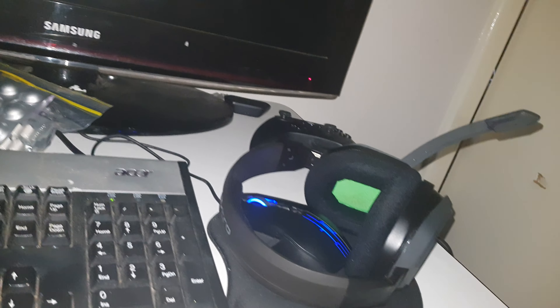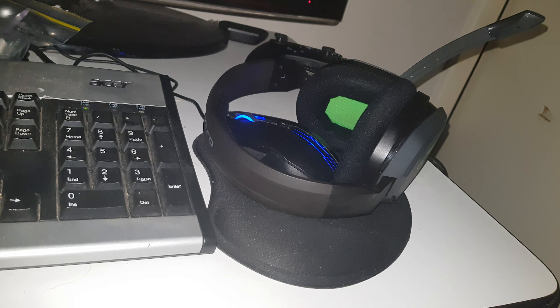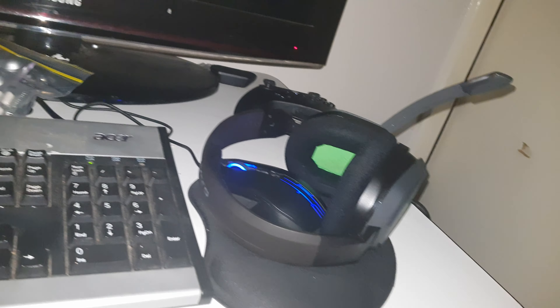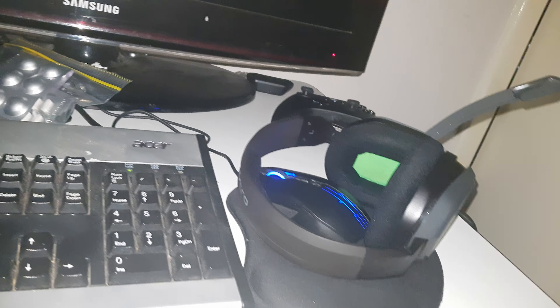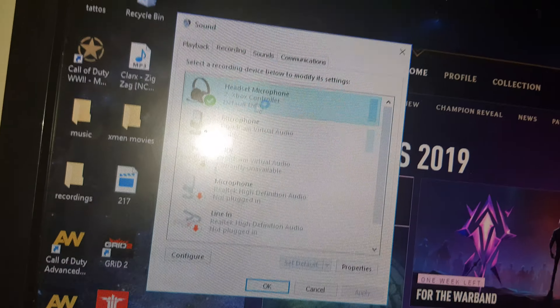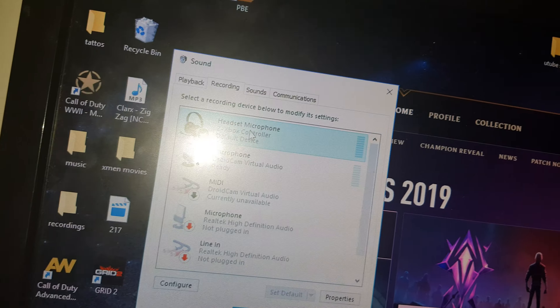Connect your controller up to your PC. Pretty much all Xbox One controllers have an audio jack on the bottom — I'm not too sure about PS4. Simply put your headset into your controller, connect your controller to your PC, and then as you can see on my PC it has detected my microphone. It says two Xbox controllers — I'm not sure why it shows two — but if I fiddle with my mic you can see the levels going up and down.